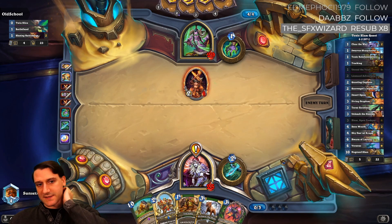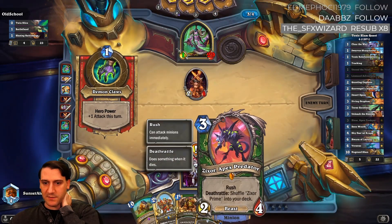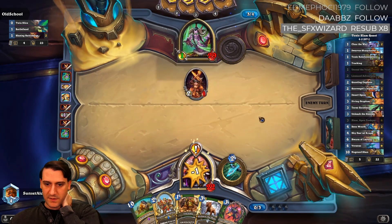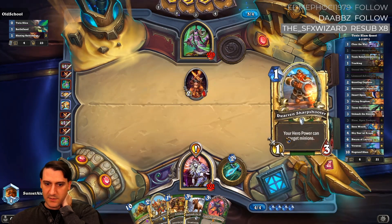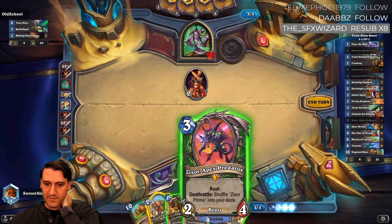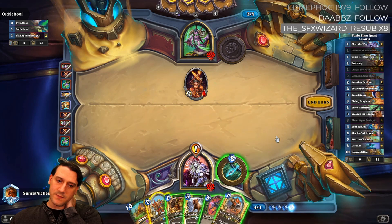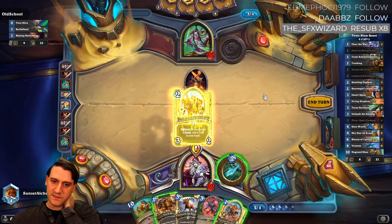The one drawback is we lost our nice four-damage rusher and didn't get the second one. I still want board presence against this, so I'll go ahead and run in Zixor to protect the licensed adventurer. Alternatively we could just drop this guy, hero power, and tracking. Let's do this — this is board presence.